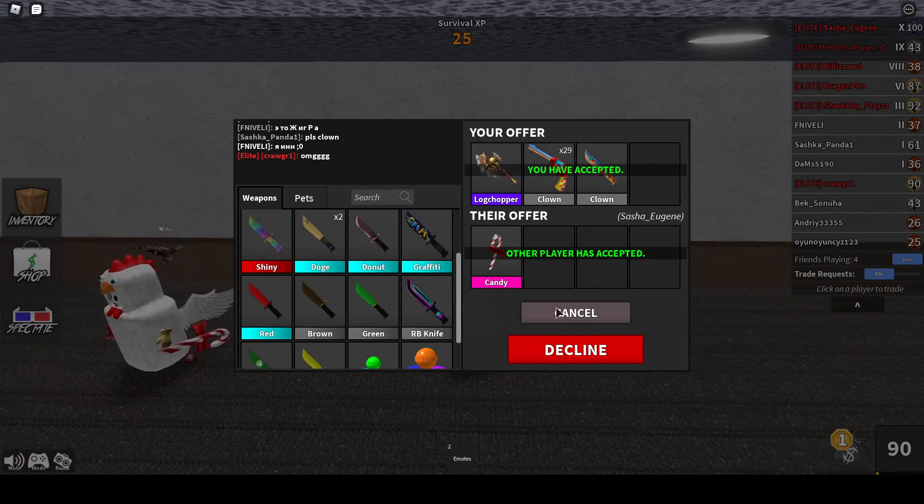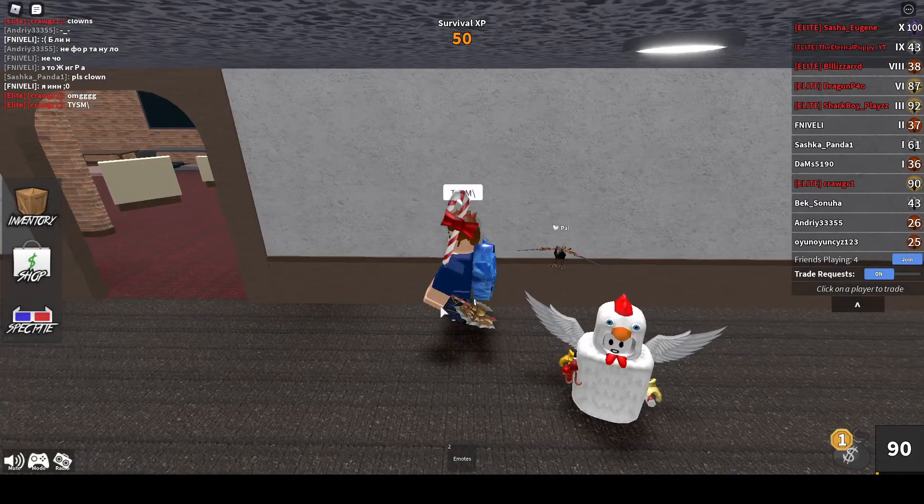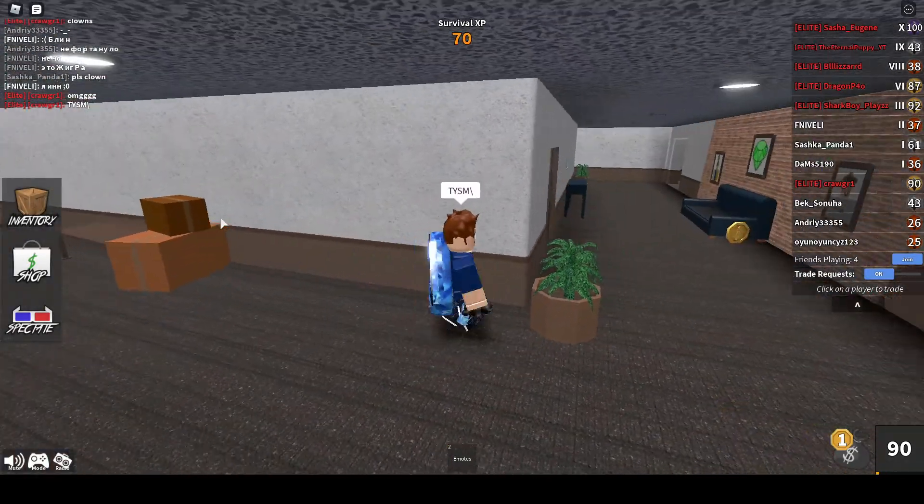3, 2, 1, accept. Thank you so much. So I just traded my log chopper and literally like 29 clown guns and a clown knife for a candy.